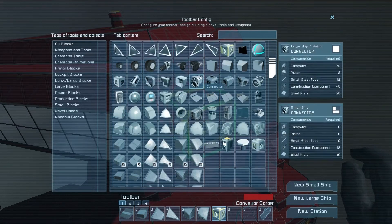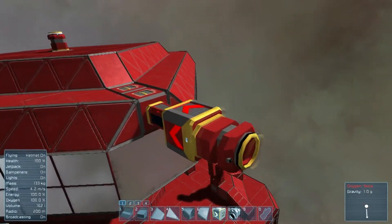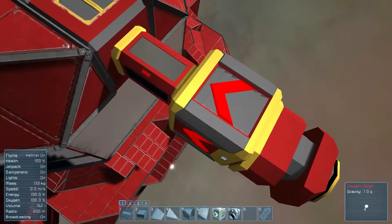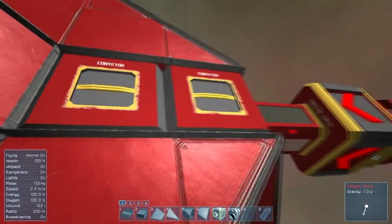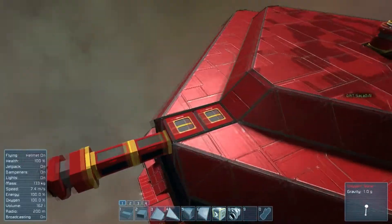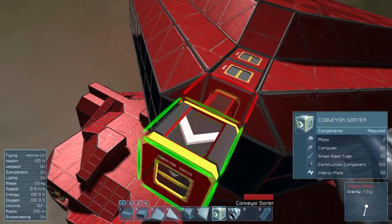Where's the conveyor — there. Alright, do the same thing on the other side as well. Did we lose power to the station? Why is this red? Oh, it must not be hooked up to the system — it's not hooked up to the system yet. Oh okay. I'm like, why is it red?